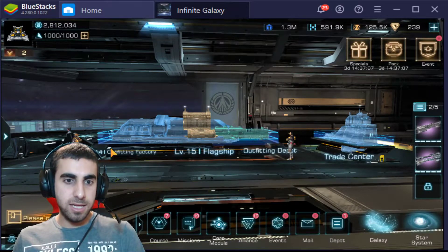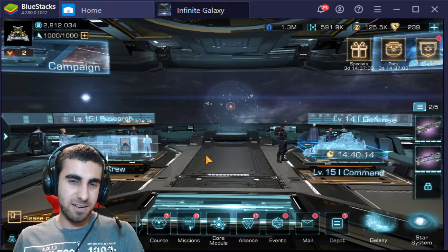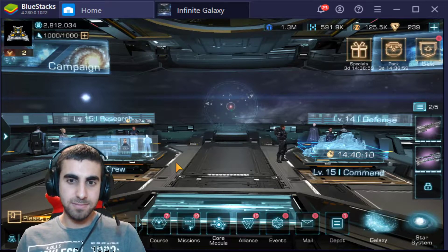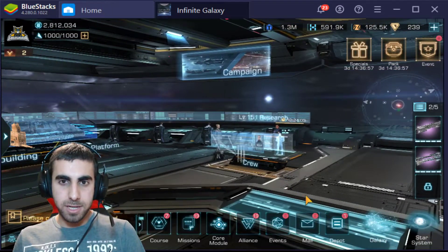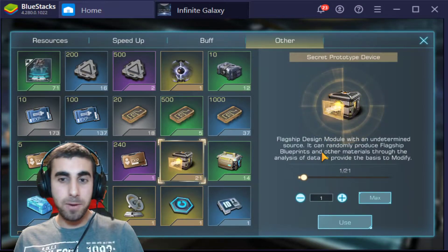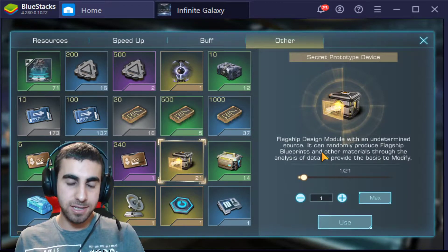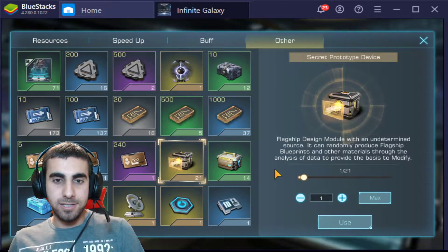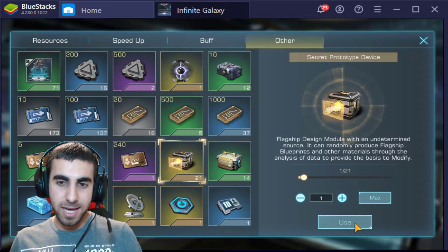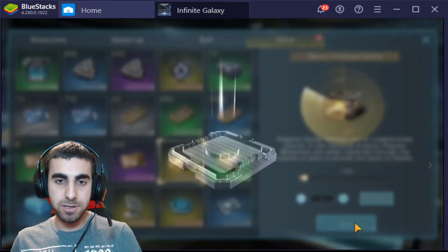You have a shot at getting the actual flagship itself, or you have a shot at not getting a flagship. It's all about luck, but we currently have about 21. I want to do one at a time because for me it's enjoyable to try and see if I can get good things. If I do all at once, I usually have terrible luck. Let's go ahead and see what we can get — if we get lucky, we get lucky.